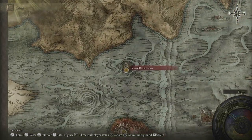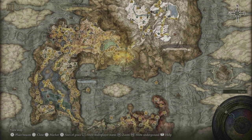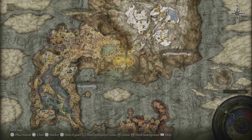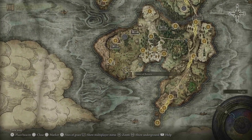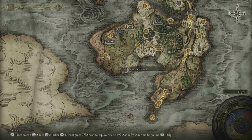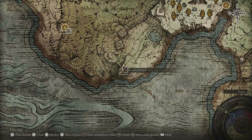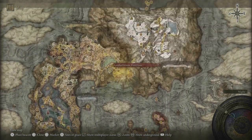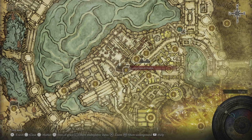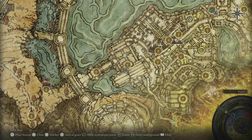We need to go to the Isolated Divine Tower. There are two ways to access it — we need to get to a teleporter. One way is going south to the Tower of Return, going to the third floor, where there's a trap chest that teleports you. The other option is from inside the Fortified Manor, where there's an elevator that brings you close to the teleporter as well.